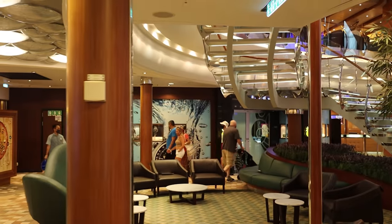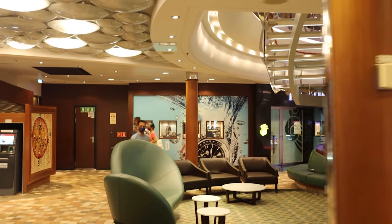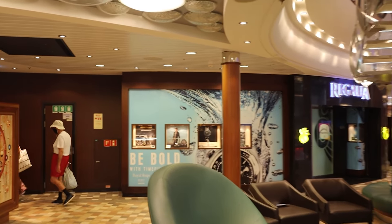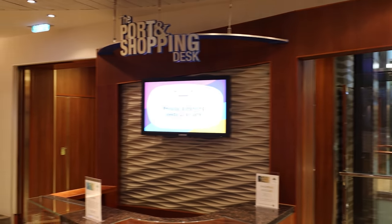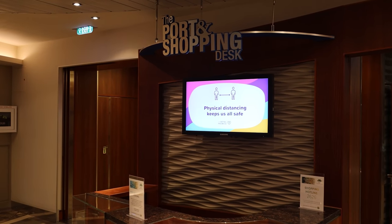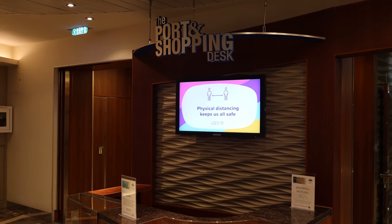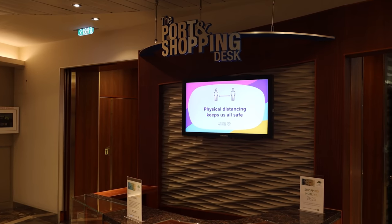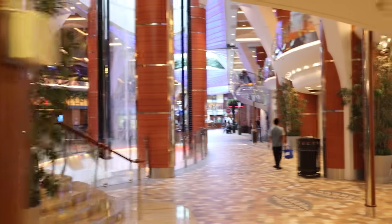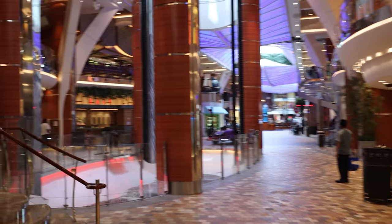Across from that you have a seating area as well as Regalia Watches. There's also the port and shopping desk — if you're looking for a specific type of jewelry or watch, the shopping manager will be here and you can sign up to get some help. They're really helpful on the ships.